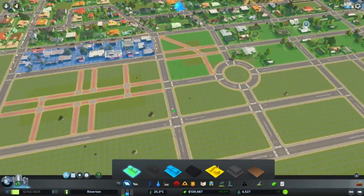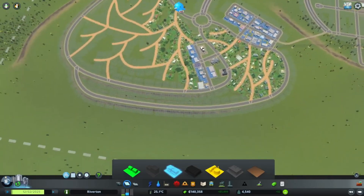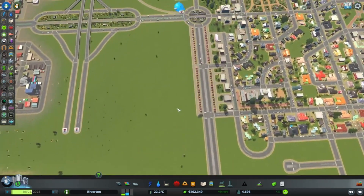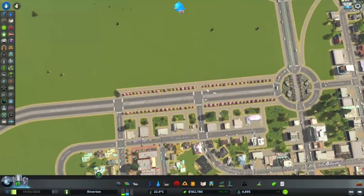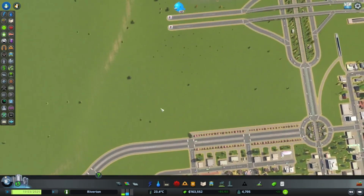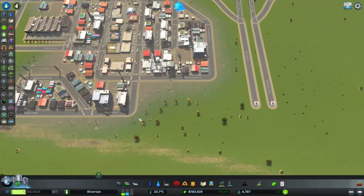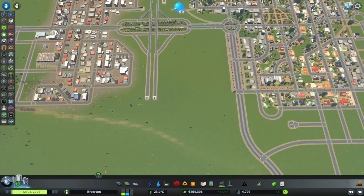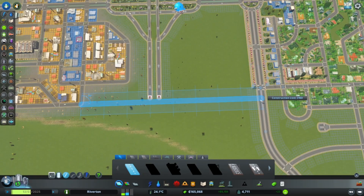We've almost met the demand. We can plop down some more shops — we have a lot of shops up here already. Let's come in here and do some more expansion in this area. We've got this big open space. I just realized I basically blocked off this road from having any more connections here. We can take out this end, add another connection, and maybe we should have a direct bridge access from the residential to the industrial area.